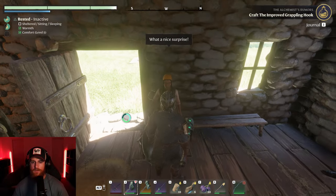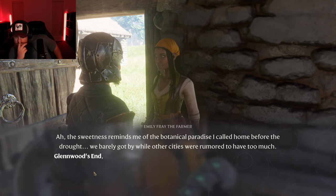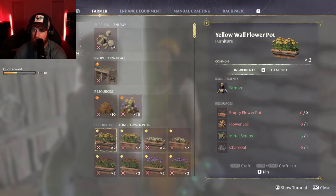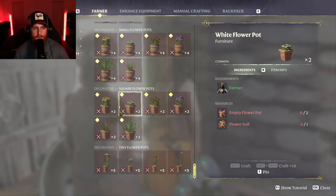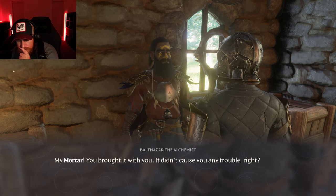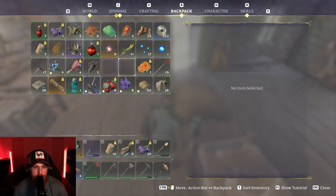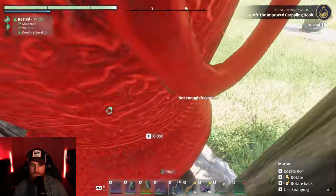Oh yeah, because I gotta give strawberries to the farmer. So I'm gonna need a kiln for that — I'll be able to grow popcorn and a lot of stuff. I'm kind of getting to the point where I actually do need to set up an actual base somewhere properly. Greetings, greetings. How big is it though? I'll just put it out here again.